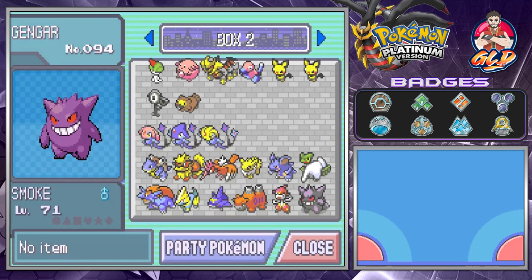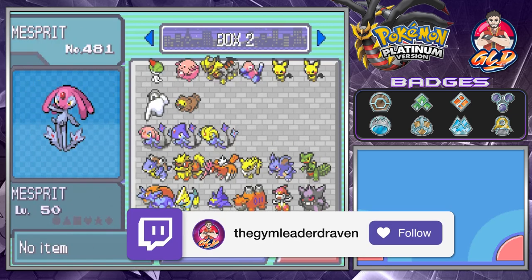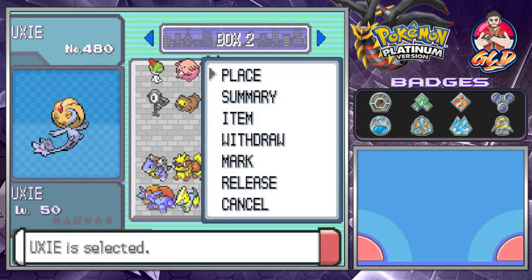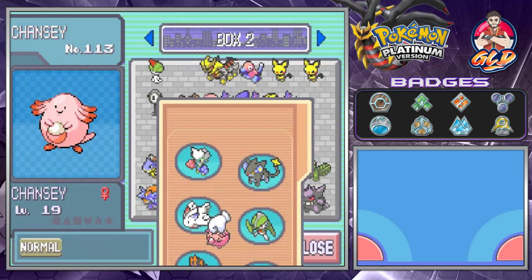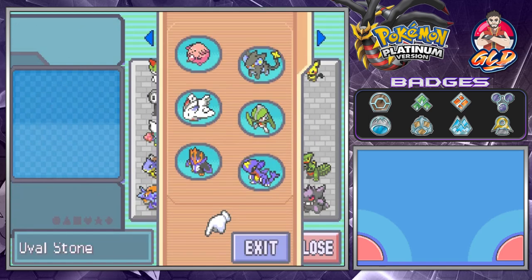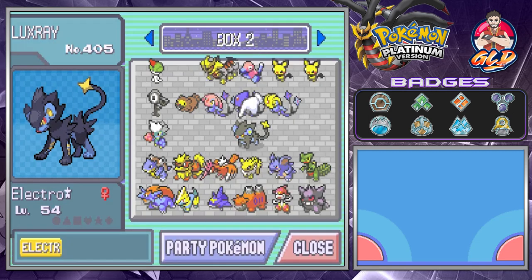We have 18 Pokémon on our roster total — three sets of teams. I'm going to organize them and figure out who stays. I'm thinking a two-two-and-two split: two Pokémon from Sinnoh, two from Kanto, and two from Hoenn. I notice I have a habit of always having an Electric type Pokémon.